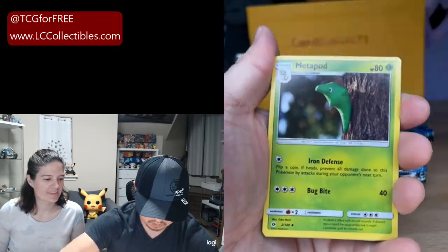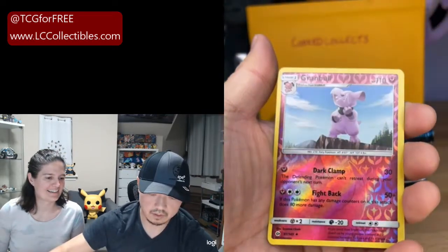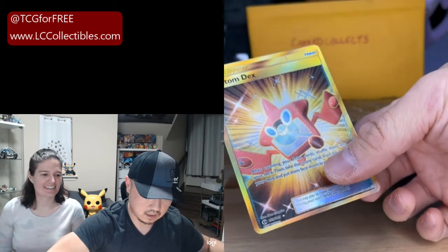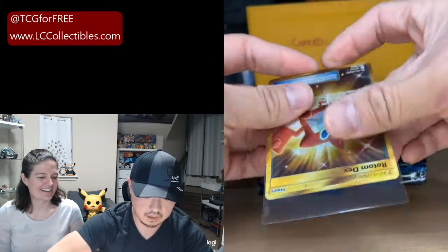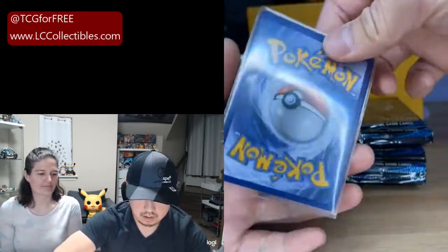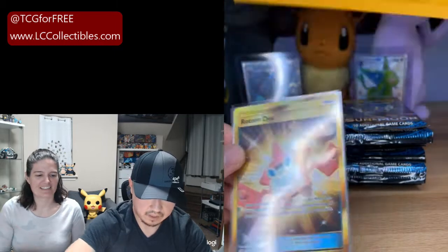Last pack for Cooked — Metapod, Torracat, Rainbow Energy, Wingull, Snubbull, Carvanha, Zubat, Popplio, Reverse Granbull, and — oh! Nice! Cooked! Saved it up for the end! For your fourth pack — very, very nice. You have a Secret Rare Rotom Dex! Gold, shiny, beautiful. Looks like it's in pretty good condition — we'll sleeve it up and take a look.